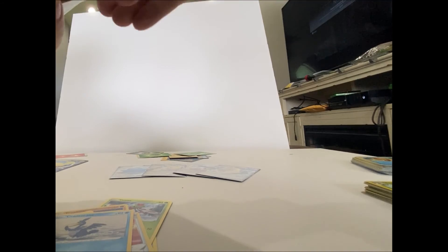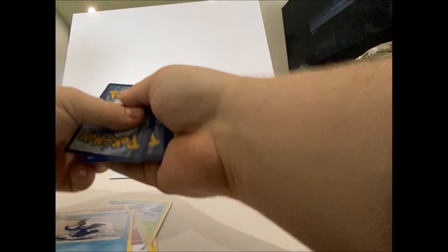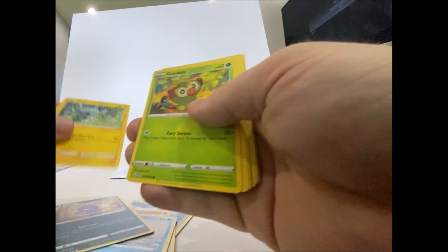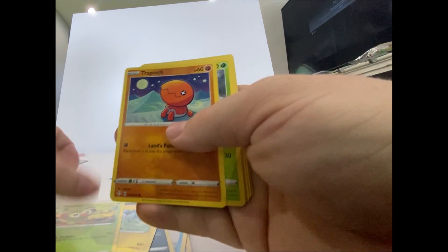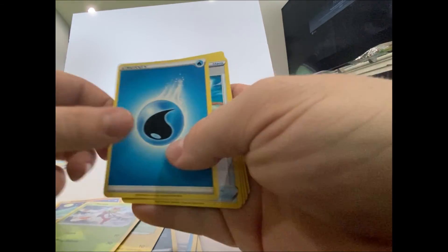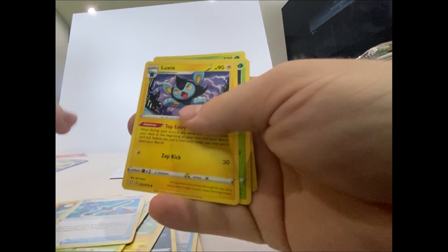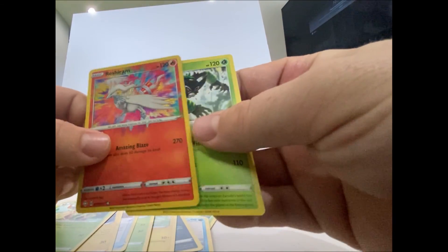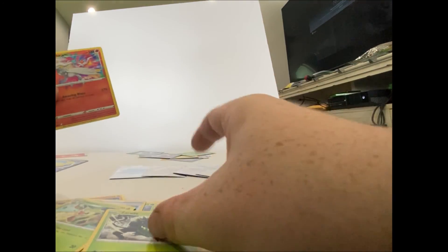Heading into the final pack right now, hoping for a rainbow rare — see if we are that lucky. The code card. Got a Koffing, Shinx, Grookey, Treepunch, Yamna, energy, Rusted Sword, Luxio, Twacky holo Reshiram, and a Zarude rare.